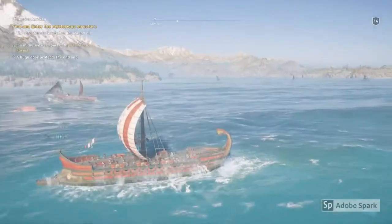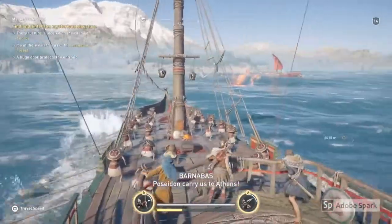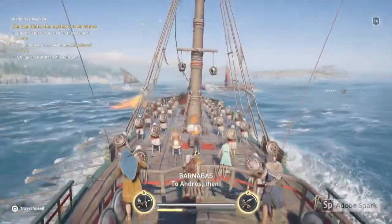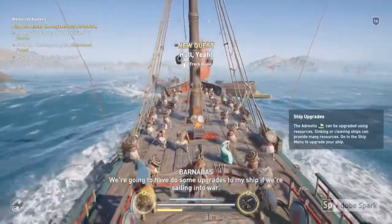Once you have your female crew equipped, go out to sea and look for another ship. I'm going to go for this one here and ram it at full speed by pressing and holding the X button. I'm going to aim for the middle of the ship in order to cleave it in half.